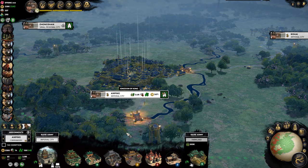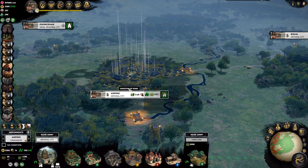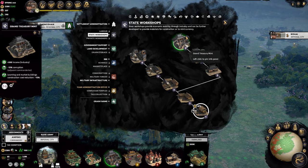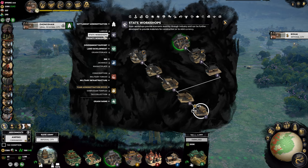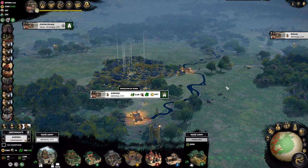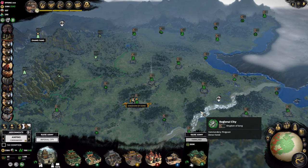They will often look for the smaller settlements to attack instead. For the fifth building slot — or the fourth, if you don't actually need the Confucian Temple — you must build the State Workshop that goes towards Grand Treasury Mint, or the Administration Office that goes towards Office for Archives and Seals, to reduce corruption. I will explain corruption later on. For the final slot, you can build anything to your liking, especially ones that complement the minor settlements.